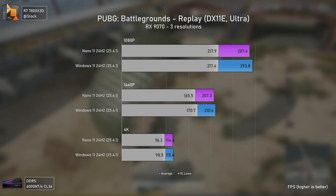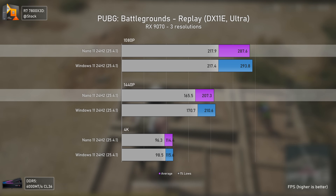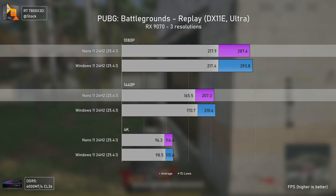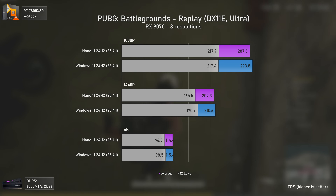Going to PUBG, we actually had lower FPS at both 1080p and 1440p. This was using the replay feature, meaning the results weren't gameplay-related, so Nano 11 did actually perform worse here somehow, which is interesting.